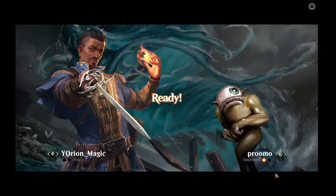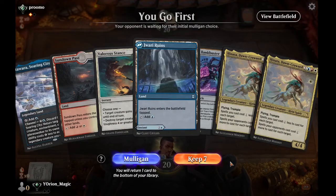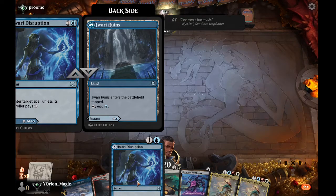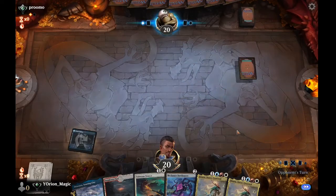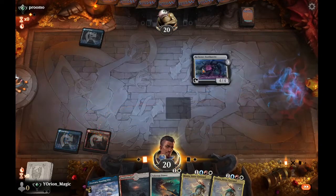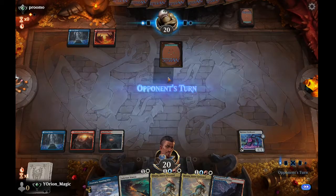The difference between being on the play and the draw is so much in the mirror match that it can most of the time determine who's the winner. We'll be on the play and this looks like a fine hand — turn two Bank Buster looks pretty good. We play the Jwari Ruins tapped first and pass. Next turn we play Neverledge Pathway into Bank Buster. Now we have card draw and represent counter magic.